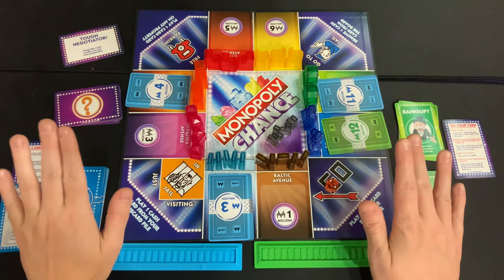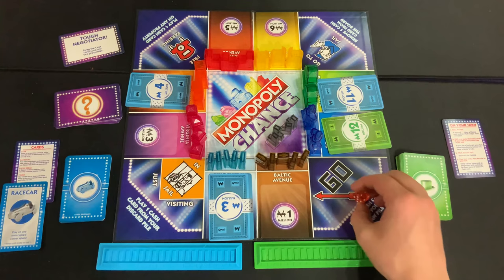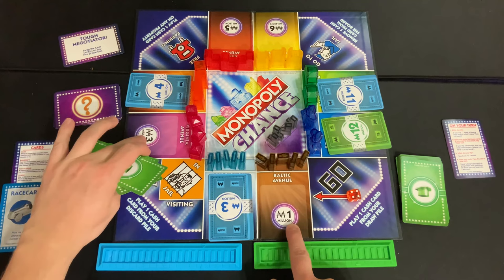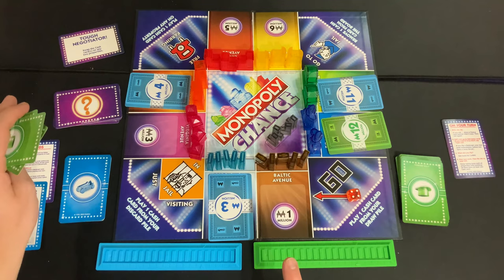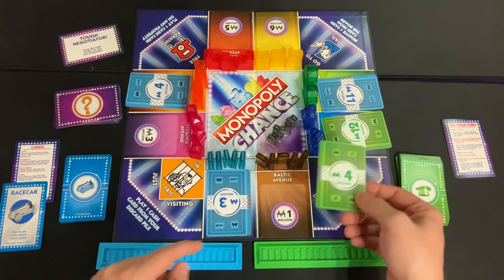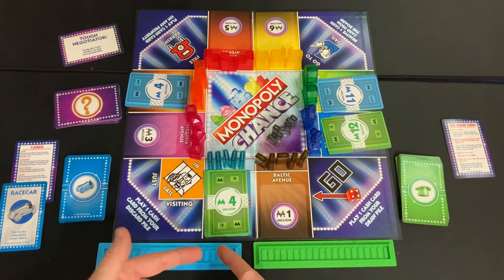You continue these actions until all the property spots on the board are covered, triggering the end of the round. Green rolls a 4, flips a 3 million and a 5 million and stops. You don't have to play on an empty property — you can also place on a property with an opponent's card to outbid them. For example, blue has Kenetic Avenue locked down, but if green plays higher than 3 million, they take it over.